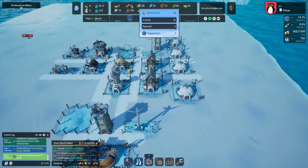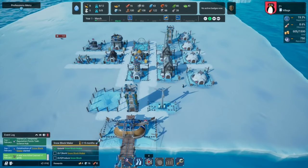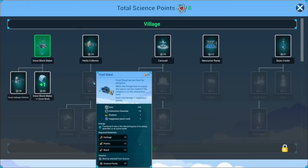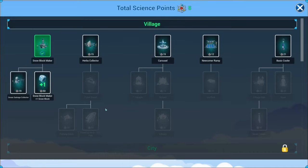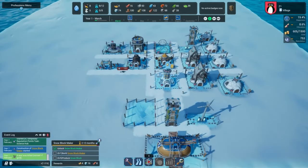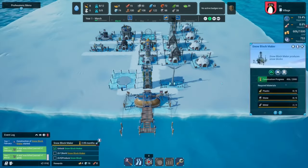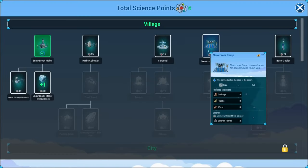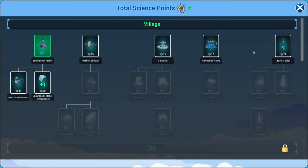The player community around United Penguin Kingdom Huddle Up is a vibrant and engaged group, sharing strategies, gameplay experiences, and anticipation for future updates. This community has been instrumental in shaping the game's development, with feedback that has led to various tweaks and improvements. The developers maintain an active dialogue with their audience, fostering a collaborative atmosphere where player input is valued. Anticipation is high for the future, with players eagerly awaiting new content, additional maps, and expanded gameplay features, including more diverse challenges, enhanced penguin interactions, and broader customization options.